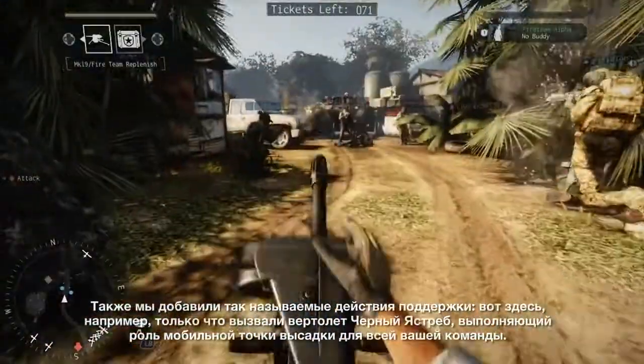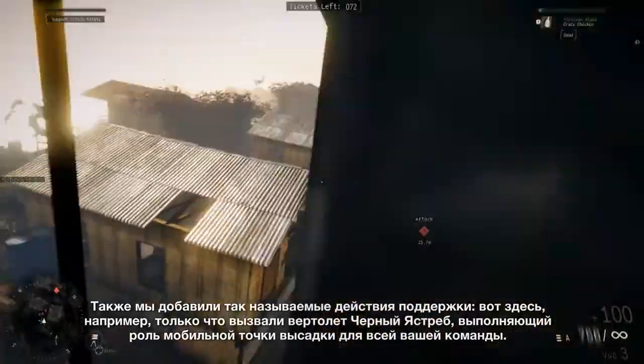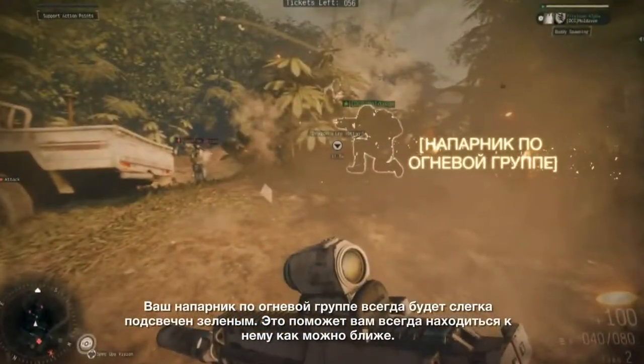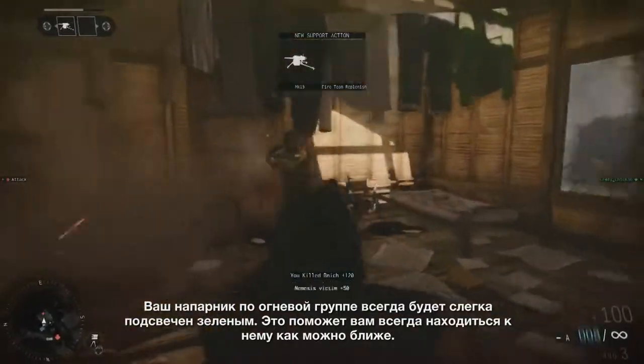We have also included what we call support actions. Here, the Blackhawk helicopter has just been called in and functions as a mobile spawn point for your entire team. Your fireteam buddy will always be surrounded by a faint green glow, which helps to keep you as close to him as possible at all times.